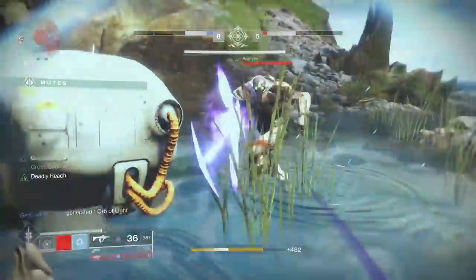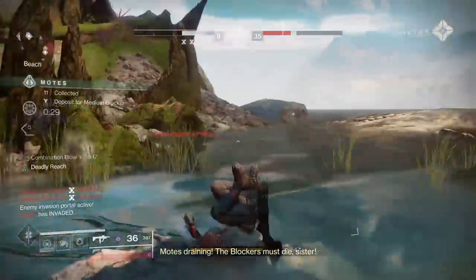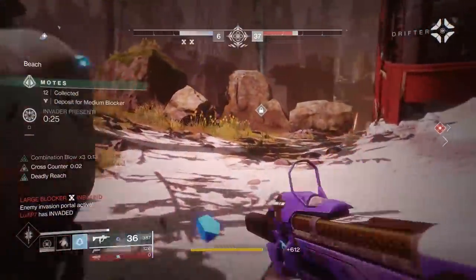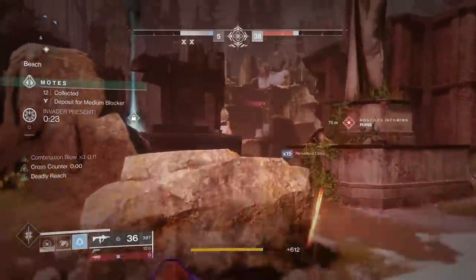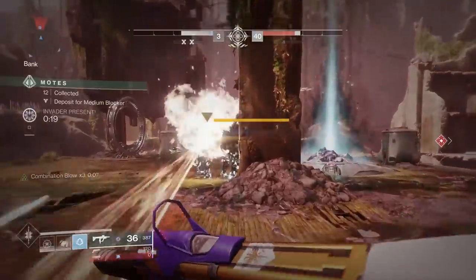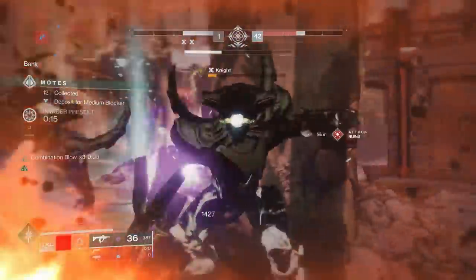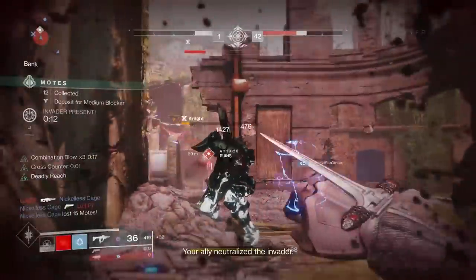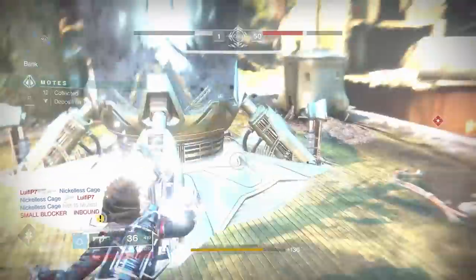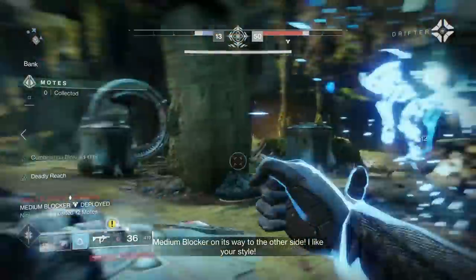Welcome to Season of the Melee, because it seems just about everybody is getting in on that sweet fisticuffs action. Today I'll be showing you Arcstriders how to fully take advantage of the power of the electric punch with a new build using Liar's Handshake, the newly buffed Combination Blow, and a very strong perk you should definitely not sleep on. The build today is called the One Punch, and this has got to be one of my all-time favorites. If you want to feel powerful and you want to embody the spirit of an enraged Titan, here's how to do it.